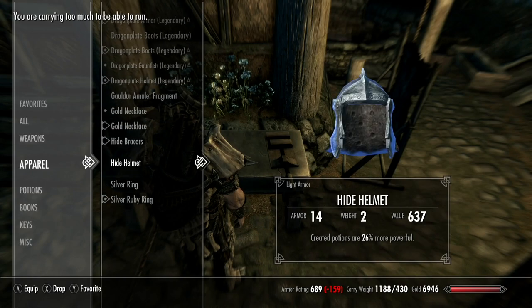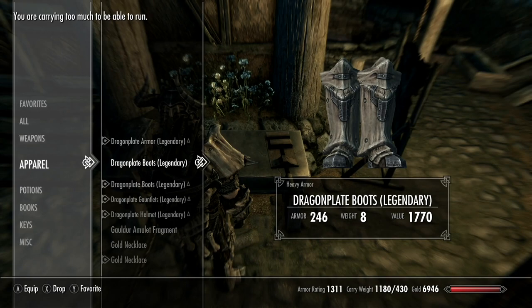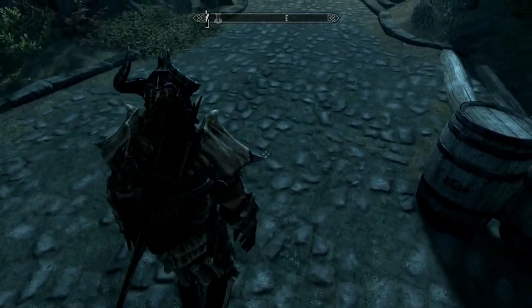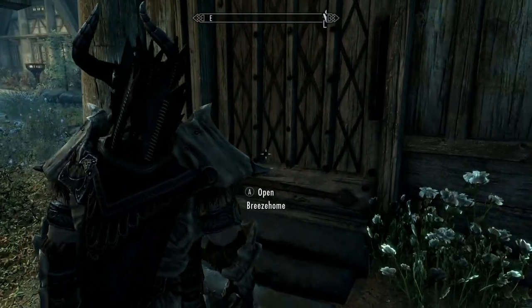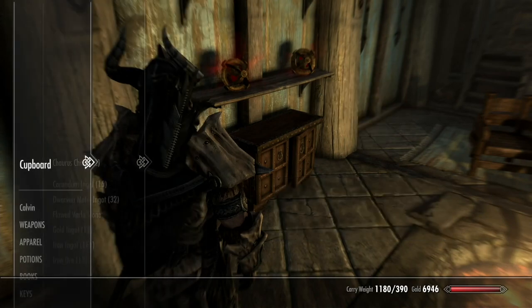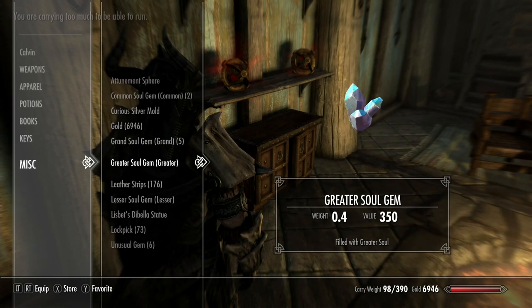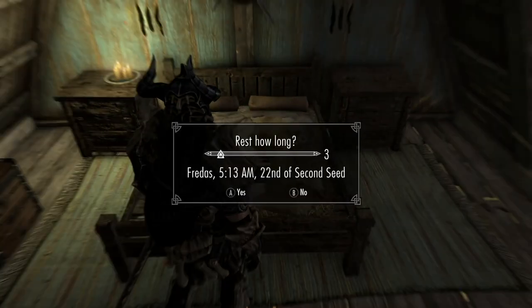Now that everything's enhanced, I'm going to put on my regular armor and jewelry and travel back to Solitude where I have all my alchemy gear. These boots are better, and my armor level is already sky high — it blocks about 80% of the damage, which is the maximum you can block in Skyrim. First I'm going to dump off all the garbage I don't need, then head to Solitude to do the resto loop and create a really super high potion for enhanced enchanting. I do have a grand soul gem, so that's awesome.